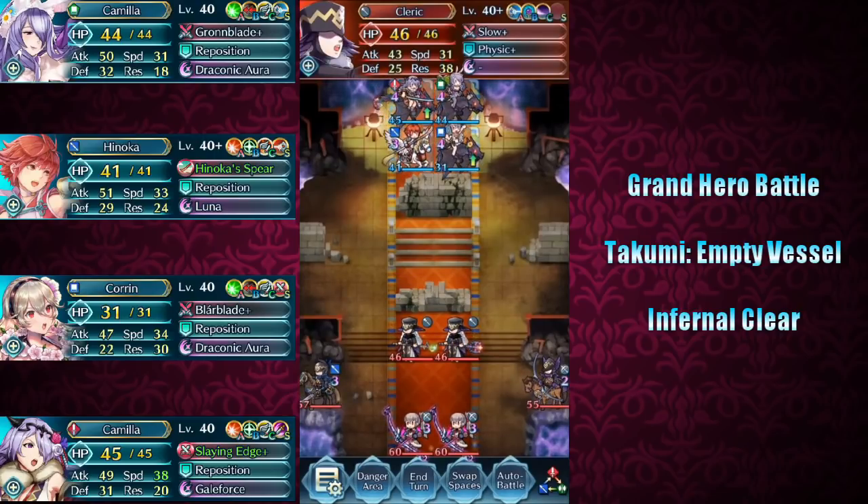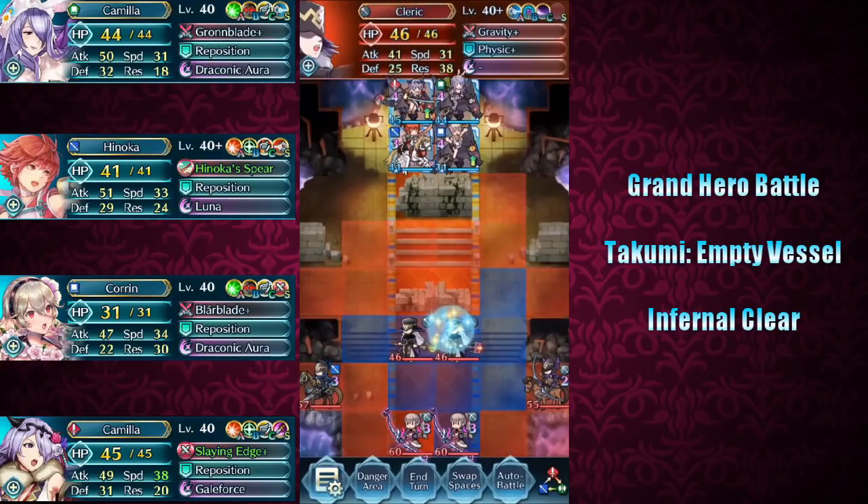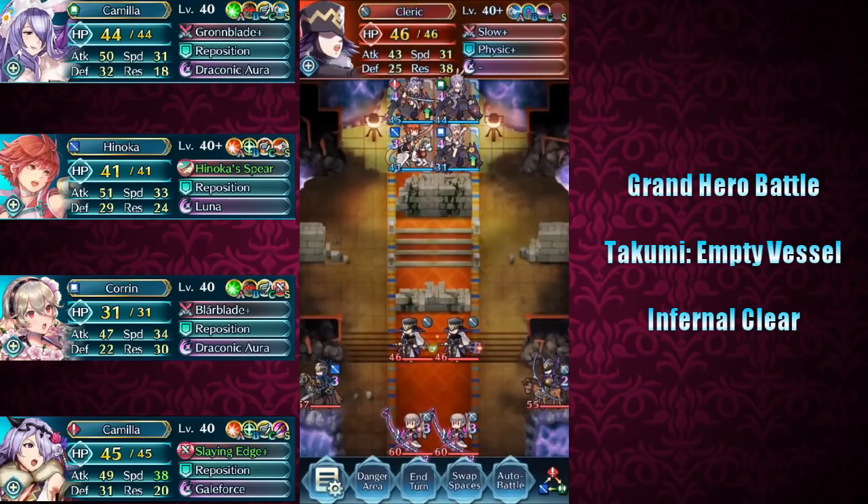Another thing to note is that these two healers in the middle both have Savage Blow, which can be pretty brutal in wearing down your team's HP if they're not taken care of accordingly. So this map seems to counter Blato Mages, Grand Raven Mages, and Flyers. So how are we going to be approaching this particular grand hero battle?